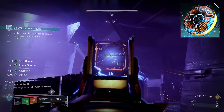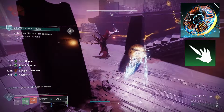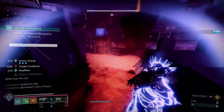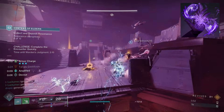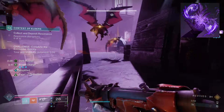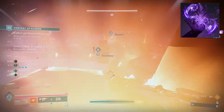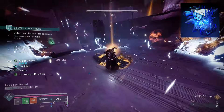With the exotic helmet Crown of Tempest, we can get any arc ability or jolt kill to gain a stack of conduction tines. This can stack up to three times, giving you a maximum of 503% grenade, melee, and super recharge rate. This also decreases the super drain on passive supers. While you could use this with a super like Song of Flame, I'm opting to use it with Storm Trance, aka Tickle Fingers, and that's mainly because of the new rework.